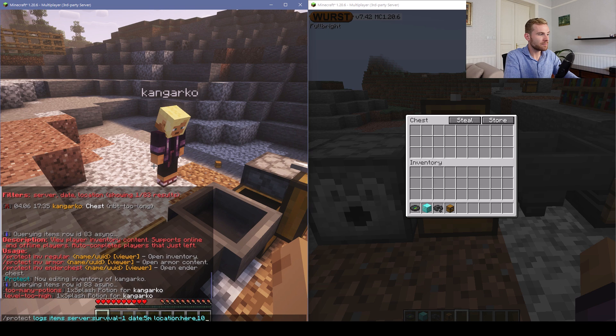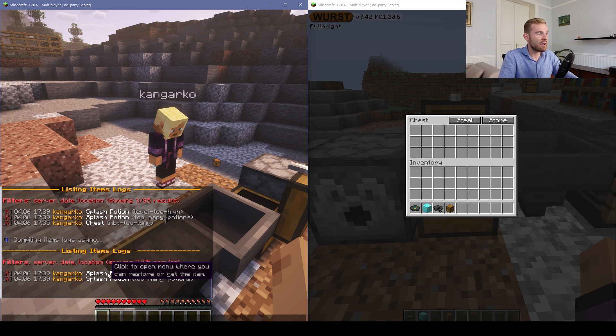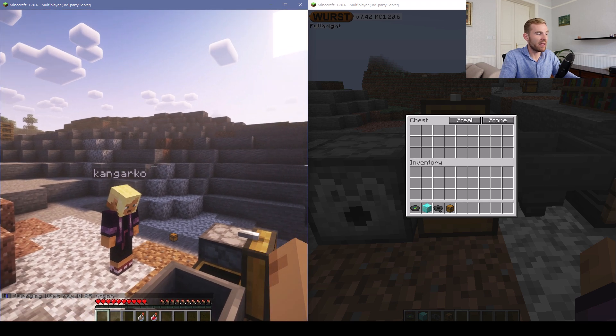We can print out the rules. Since more than five minutes has passed, we can no longer see the chest from before. Now I can open up the splash potion, and I'm able to get the items back into my inventory or restore them to the player if I so desire.